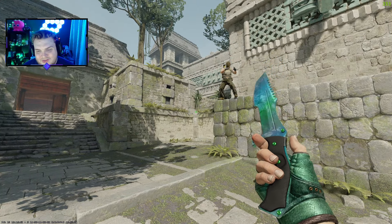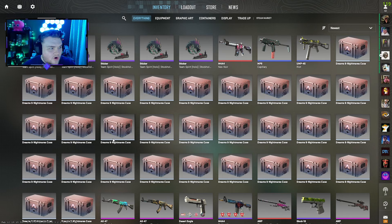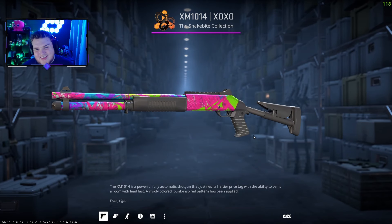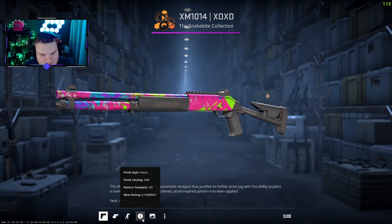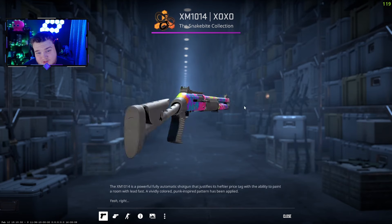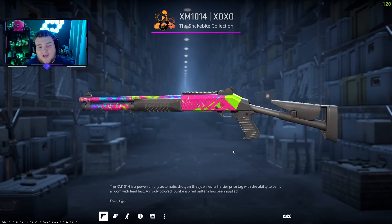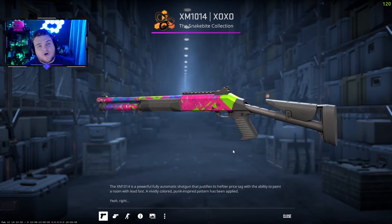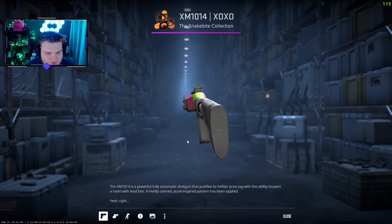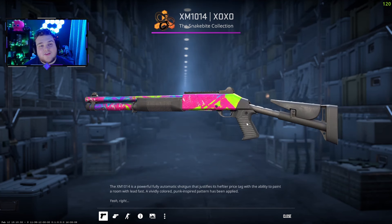Before we dive in, I'll tell you about today's giveaway. We are planning something with the Dreams and Nightmares case as you guys suggested, but today's giveaway is going to be for an XM. It is going to be minimal wear — this one has a crazy amount of pink on it, I really like this pattern. XM's crazy meta, you need a nice skin for it. Entry requirements are as always: hit the like button, hit the subscribe button, and leave a comment of your favourite combo. I'll pick the winner in Discord in a few days.